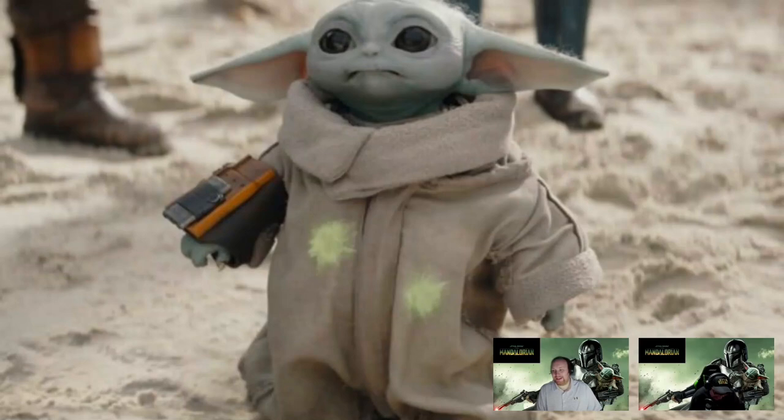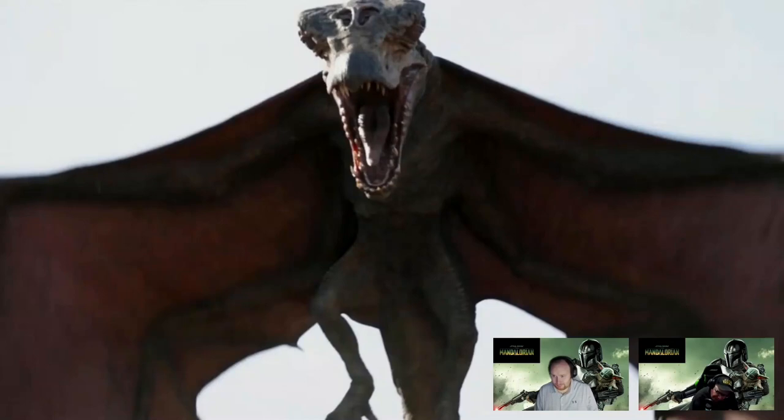I do like the little thing where the kid is all cocky, and even Bo-Katan just looks at Mando like 'what are you doing here?' Mando's like, 'No, no, Grogu, don't hold back — actually do it.' Then Grogu does the flip and instead of just shooting one dart he shoots all three at once and gets the kid. That was great.